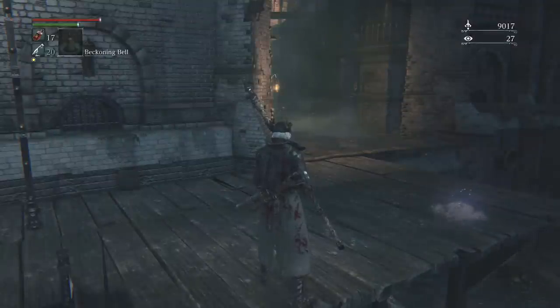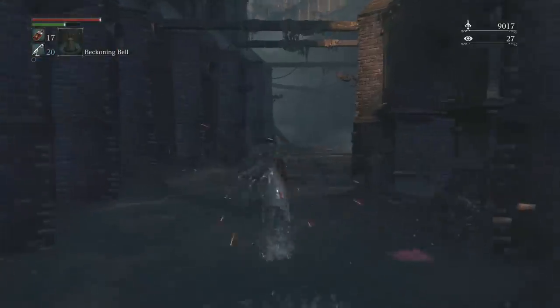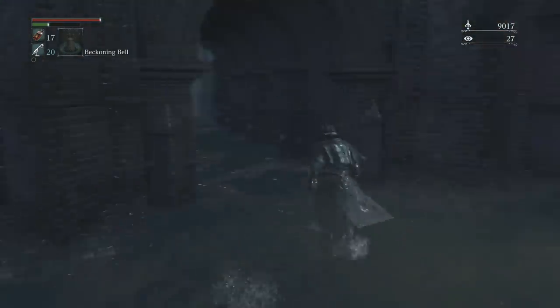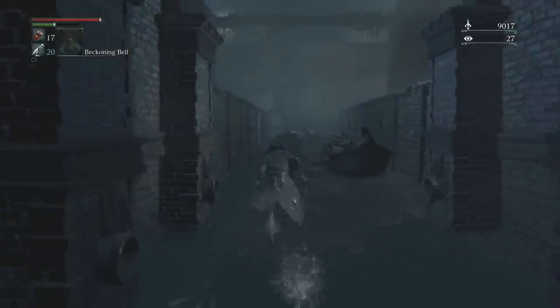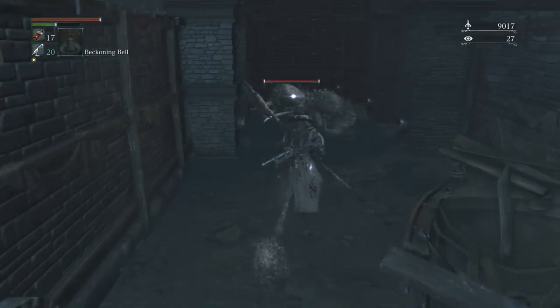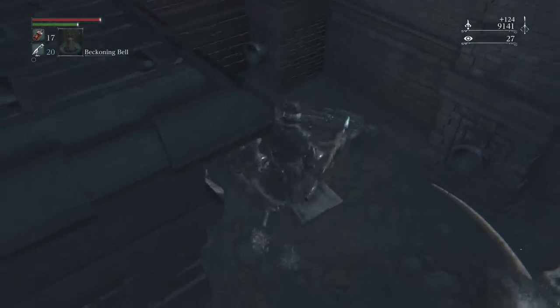The second Madman's Knowledge is technically where we just were. You would go back down the ladder again, go to your left past the little boats, take out the two rats, and you're gonna see a second corpse — that corpse will hold the second Madman's Knowledge. So now we have collected two Madman's Knowledges, giving us two insight points.